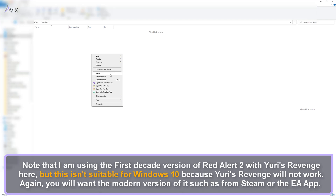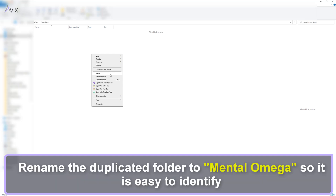Note that the First Decade version of Red Alert 2 with Yuri's Revenge is shown here, but this isn't suitable for Windows 10 because Yuri's Revenge will not work. Again, you will want the modern version from Steam or the EA app. Rename the duplicated folder to Mental Omega so it is easy to identify.